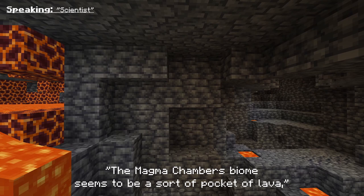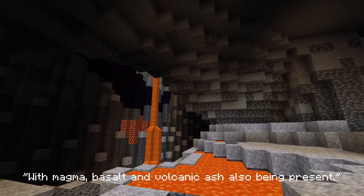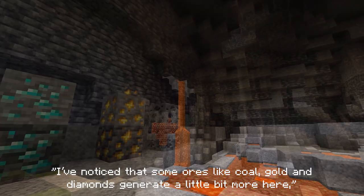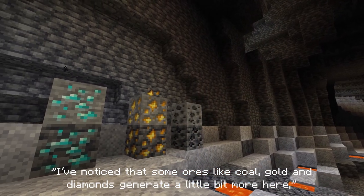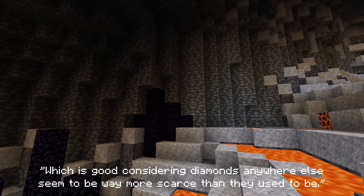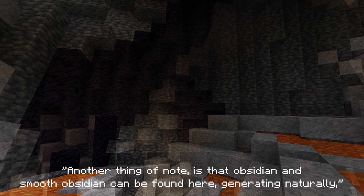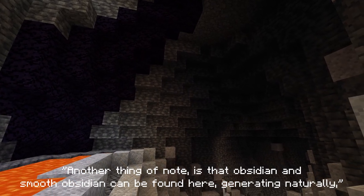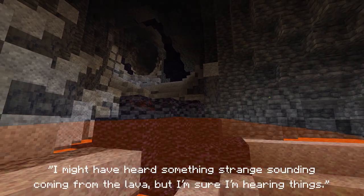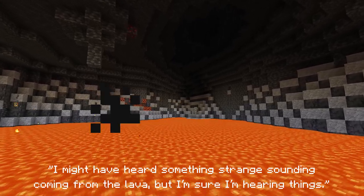The Magma Chamber biome seems to be a sort of pocket of lava, with magma, basalt, and volcanic ash also being present, presumably from being part of a volcano that was covered over time. I've noticed that some ores like coal, gold, and diamonds generate a little bit more here, which is good considering diamonds elsewhere seem to be way more scarce. Another thing of note is that smooth obsidian can be found here generating naturally, which can be a great and easier sort of obsidian not just for crafting but building too. I might have heard something strange coming from the lava, but I'm sure I'm hearing things — or at least I hope.